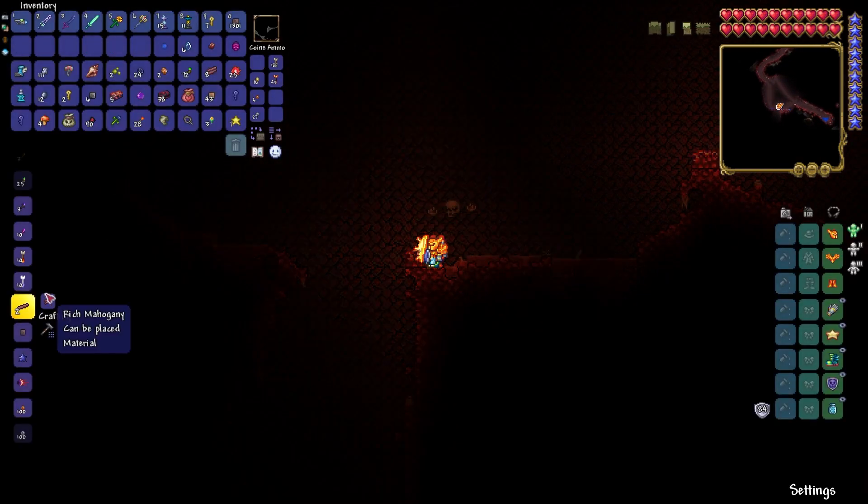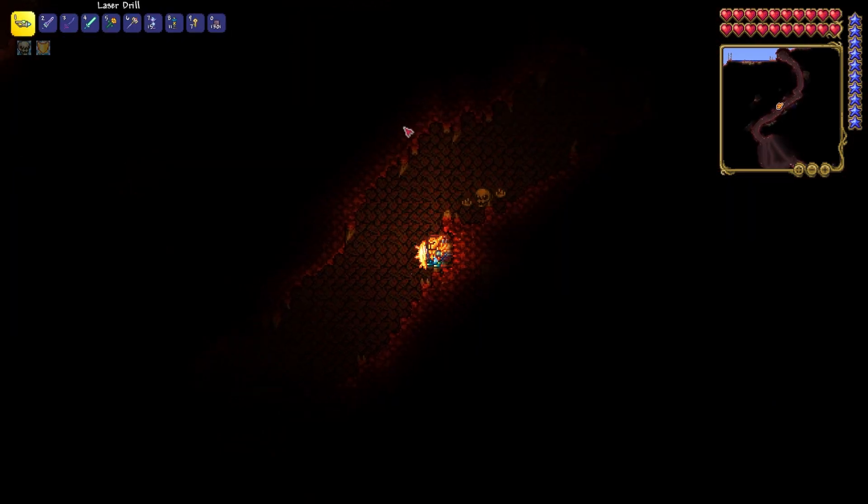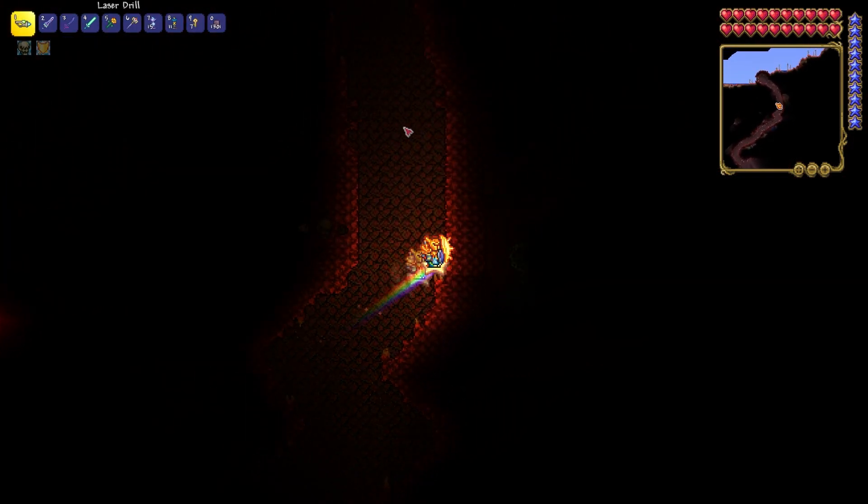Go all the way down until you find an altar. I see one. With this altar you can craft a Suspicious Looking Eye using 6 lenses. With this item you can easily summon Eye of Cthulhu by clicking the mouse button.